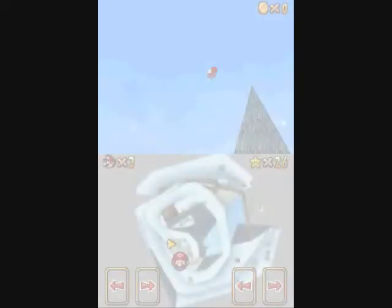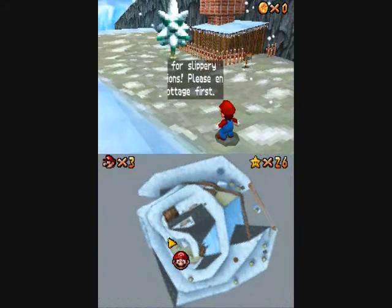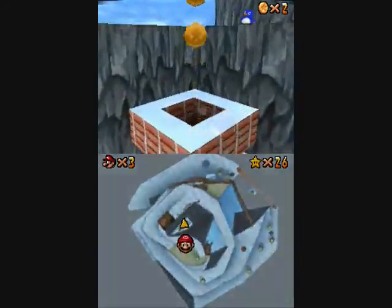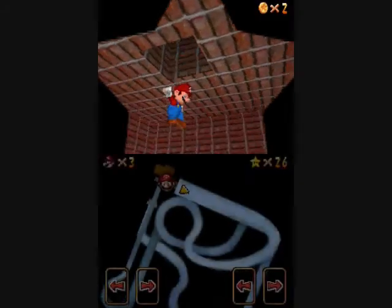Hey everyone, ParadiseGamer13 here doing Slip Sliding Away on Cool Cool Mountain. This one basically has you go down the slide to get the star, kind of similar to Peach's slide.